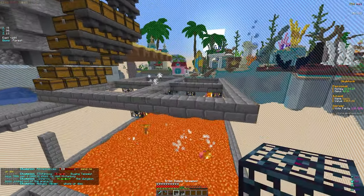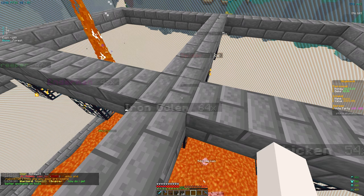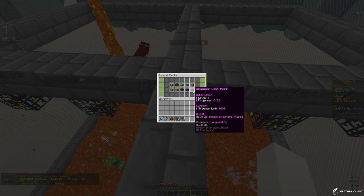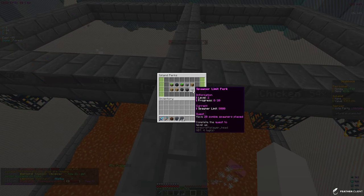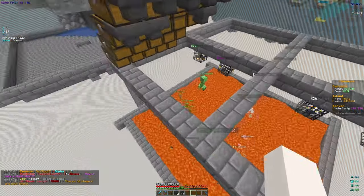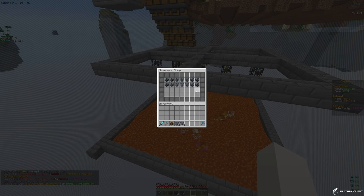I'm going to go ahead and apply the spawners — we have a pretty good farm going and 32 IDs is kind of crazy. That puts us at around the max stack size of 64. Let me check if there's an iceberg spawner limit. The quest says to have 20 zombie spawners placed, and I don't think we have any placed yet.